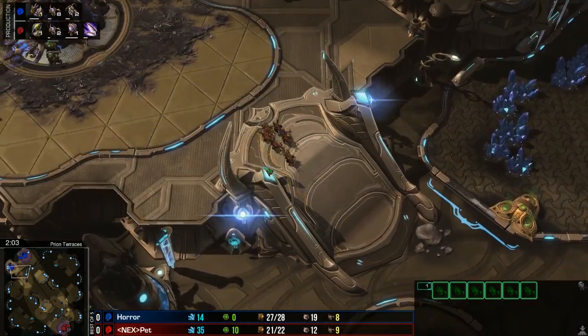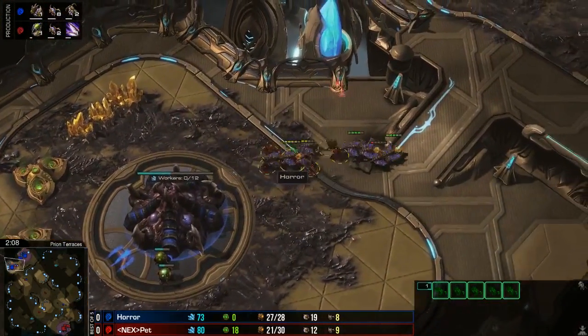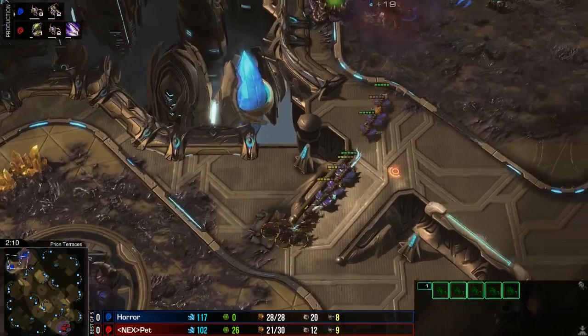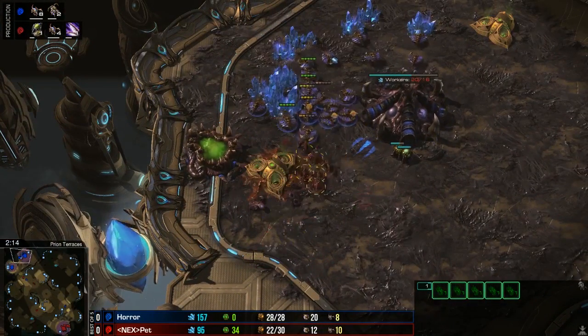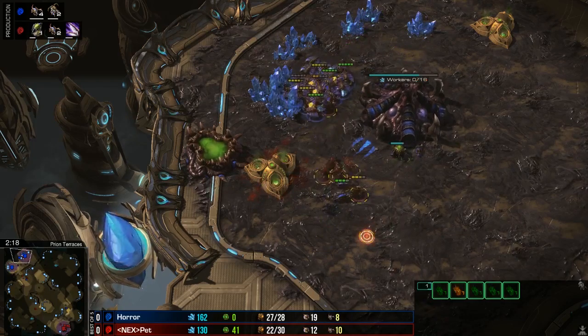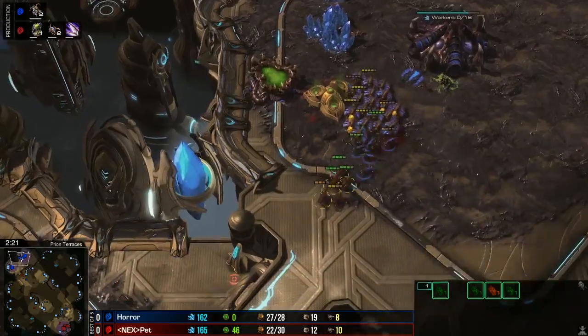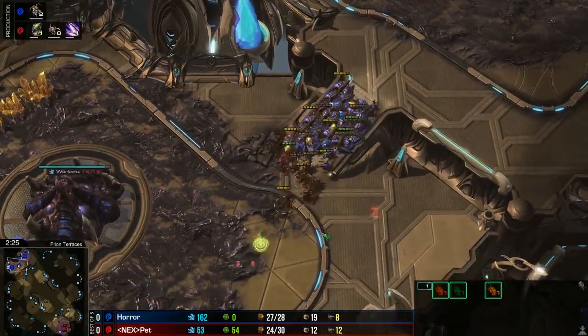Some Zerg is going to be coming in towards the upper left side of the map, looking to get some damage done. Initially Horror has actually made a big drone transfer down to the low ground, which is now going to have to pull back up to the high ground. That's going to hurt him - a lot of lost mining time from drones just transferring around. Pet's first Zerg is getting quite a bit of damage done, Ling speed on the way, catching a couple of Zergling as well.